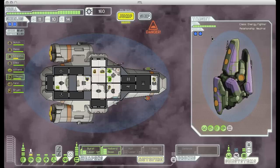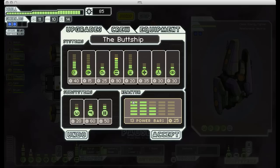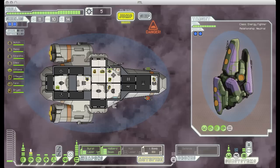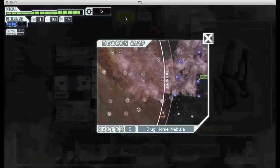Speaking of cash, we have 160 scrap, so it's a good time to do some more upgrading. I'm going to buy one more unit of weapon power, and I think I'll spend the rest on reactor power so we can power all our systems and still have a little left over for powering drones. Now we can use the ion bomb and our burst laser and halberd beam.